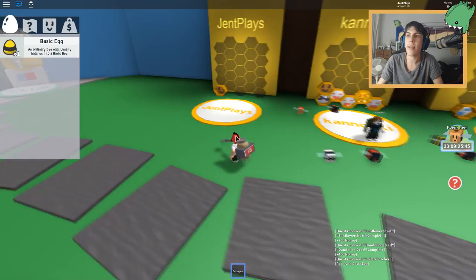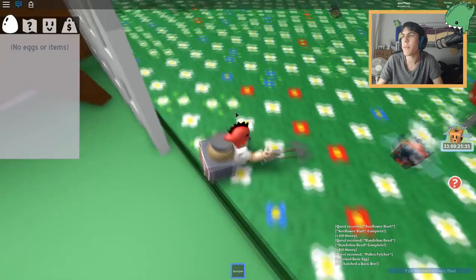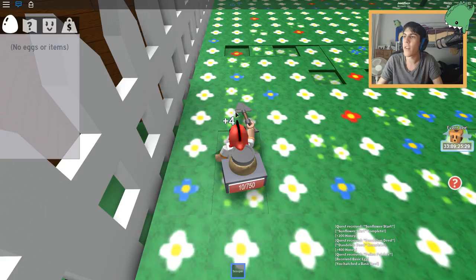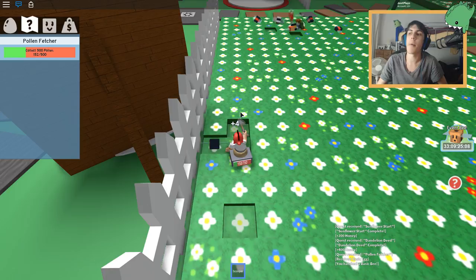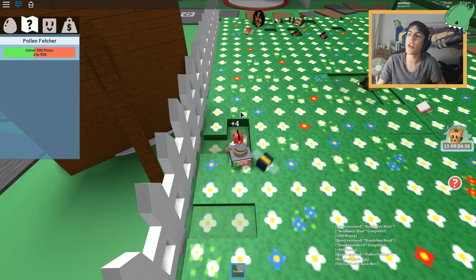Here we go - bam! Basic bee. Okay, it is a basic bee. That's fine - I'm fine with a basic bee. Because even if it's a basic bee, I can still get lots of pollen with them because they'll both be collecting pollen at an expedited rate since there's two of them now. So I'm making lots of pollen quicker than ever before - take that, everyone else in the world!